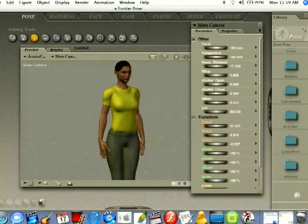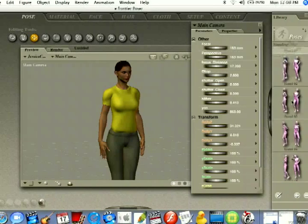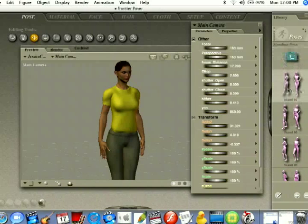I'm going to go down and select Standing Pose, and you'll get a couple more folders — you've just got to find the pose that you want. I'm going to select this Standing Pose right here. You can see it has a little icon that shows you kind of what it looks like.